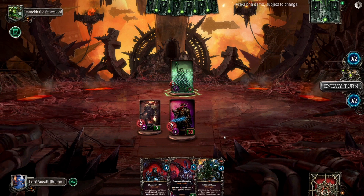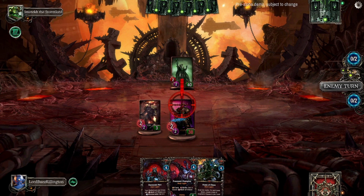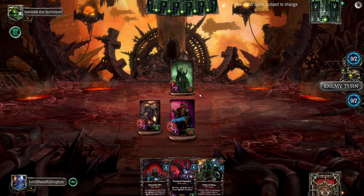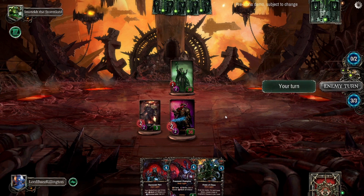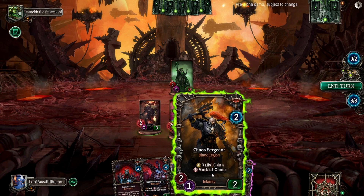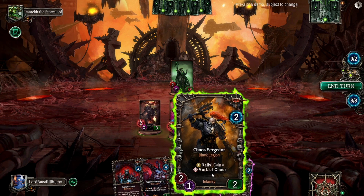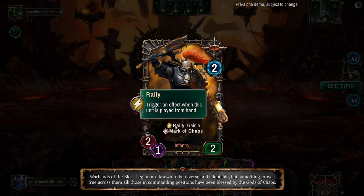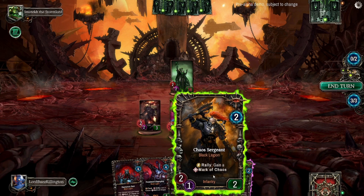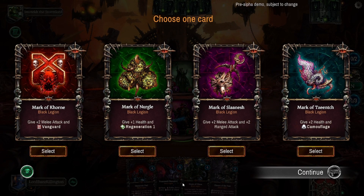He healed free to his units - only two because that's as high as it could go. He's going to smack them around a bit and it's on to me. We have three mana this time. We've got Chaos Sergeant Black Legion - 'rally: gain a mark of chaos.' Rally triggers an effect when this unit is played from hand.